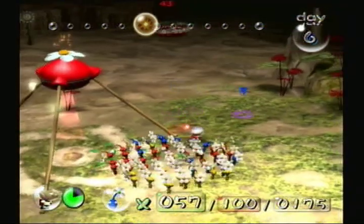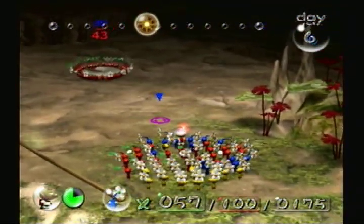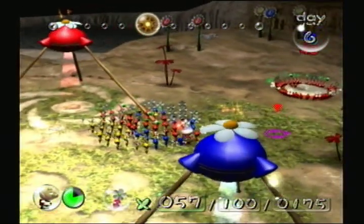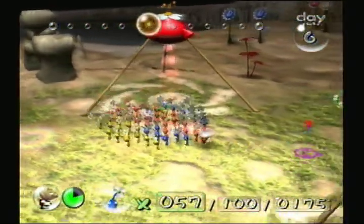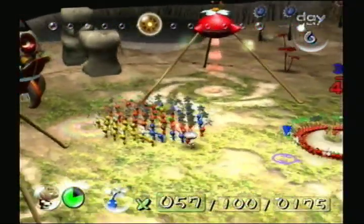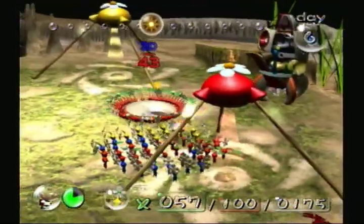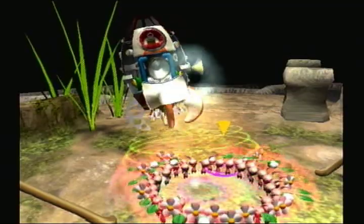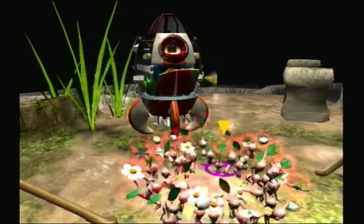After deciding to retrieve these Pikmin from their onions, he has another change of heart and decides to put back a number of red Pikmin. And there we have it — the Omega Stabilizer is finally recovered, and the fin of the dolphin is whole again.